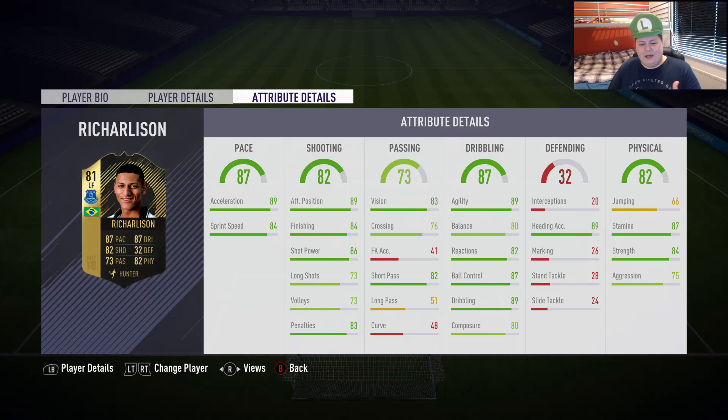Passing wasn't really a problem — I thought the long passing would be an issue but it wasn't, you just need quick one-twos with your strikers. Curve — I just didn't take finesse shots, I did low driven all the time. That's the way to avoid his 48 curve. Just do low driven into the bottom corner, shoot across goal. He's got five-star weak foot so you can shoot with either foot. Dribbling-wise he is so much more agile and easier to zigzag with than I expected — he keeps the ball under his feet really well. Strength-wise he was holding off players at times too. Really really impressed with him.